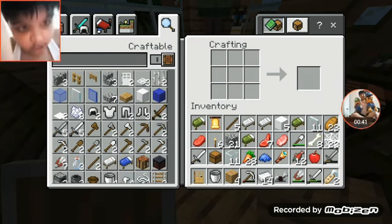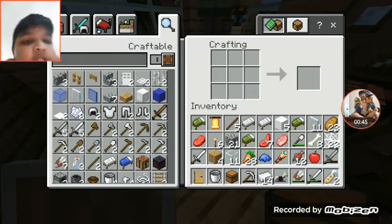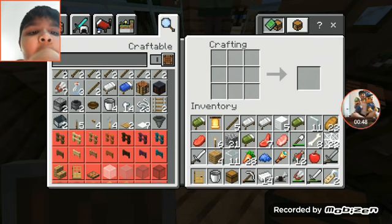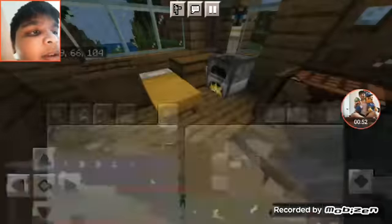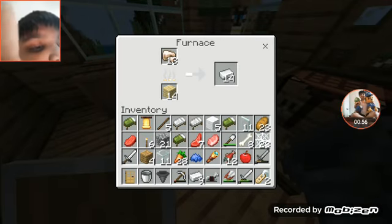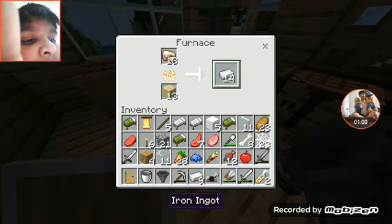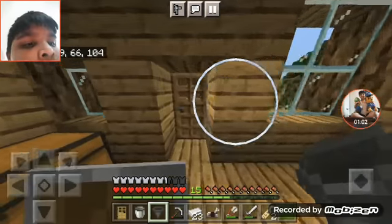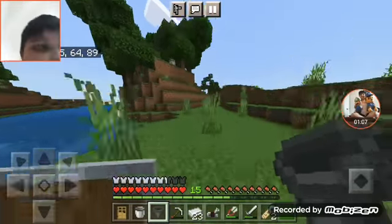Okay, so now we can make a hopper. We need a little bit of wood from here. Okay, so now all we need to do is get some wood and make a chest.